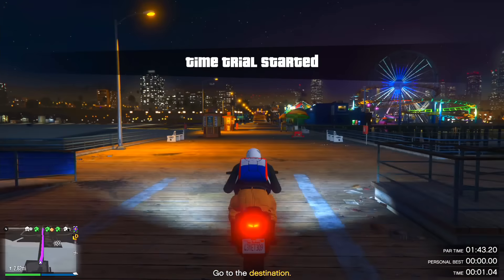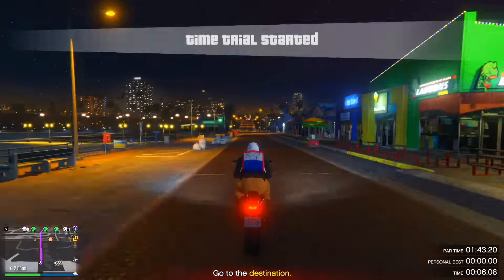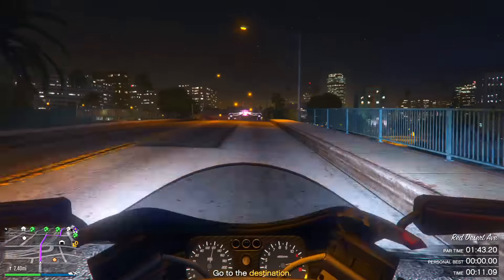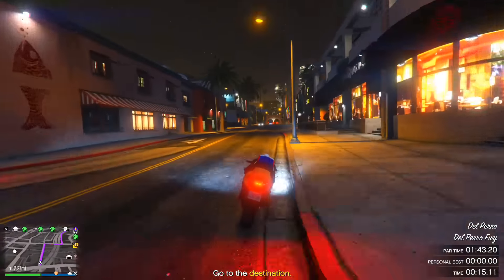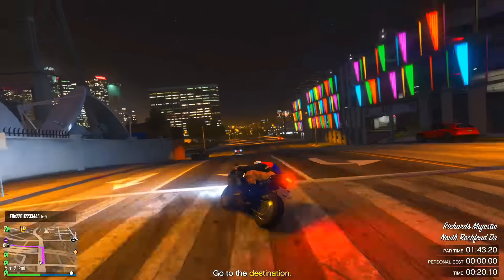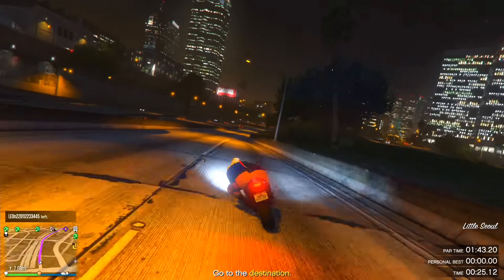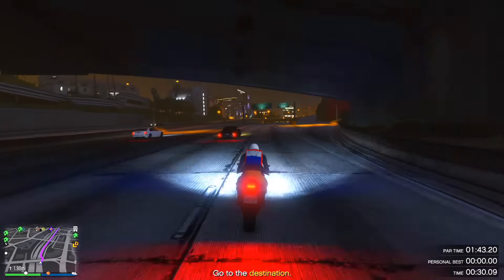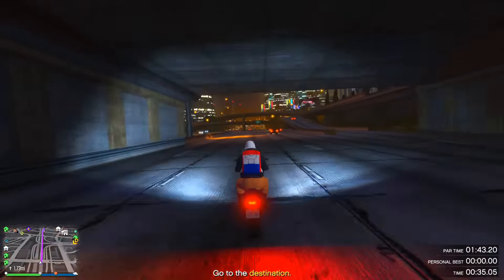Once you've done that, start the time trial and from the beginning do a lot of wheelies. A lot of wheelies will make you go a lot faster — not just a little bit, but a lot faster. Also, hold the X button on your controller, or the A button on Xbox, so you go a little bit faster as well. Make sure you watch out for things like lampposts or rocks on the way. Traffic is also a very big problem for this time trial, but since we're on a motorcycle we can easily dodge all the vehicles. On the highway, make sure you do a lot of wheelies because if you don't, you will not go fast enough.